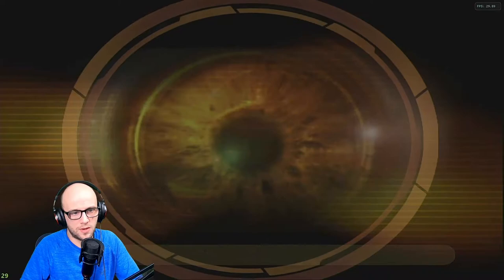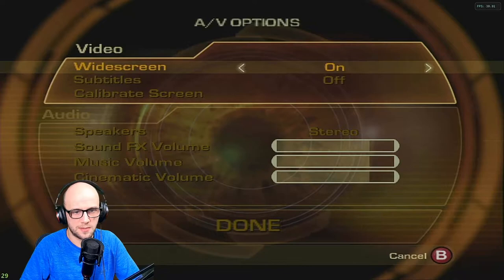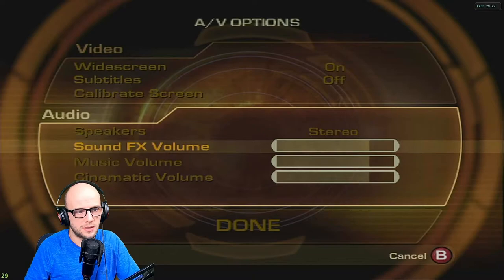If we go to profile options and AV options, make sure that widescreen is switched on. That way it makes the screen much better for 16x9 widescreen as opposed to the 4:3 squashed or stretched out display.